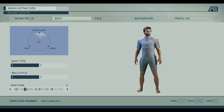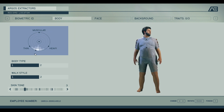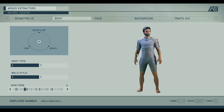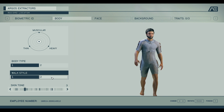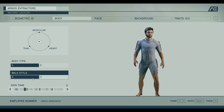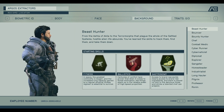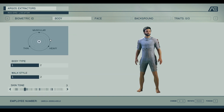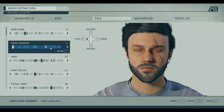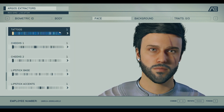Moving to body type — you can go super muscular, super thin, or super fat — I'll just put it square in the middle to keep things simple. Since most of this is played from first person anyway, you won't see your character much unless you switch to third person, which I don't tend to do in Bethesda games. Now we're on the attribute screen where you pick a class.